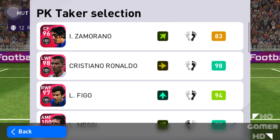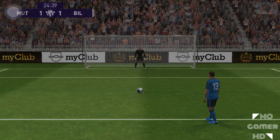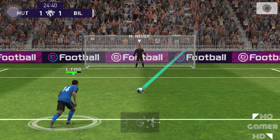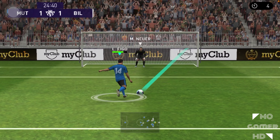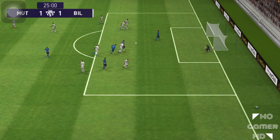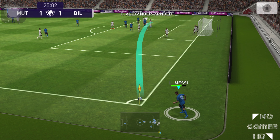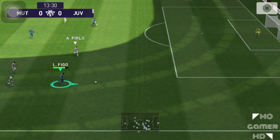That tackle from Roberto Carlos was filthy — yellow card. Now Luis Figo steps up for another penalty. I'm going right — but Manuel Neuer dives in the same direction and saves it. We can't blame Figo, I just picked the wrong direction.